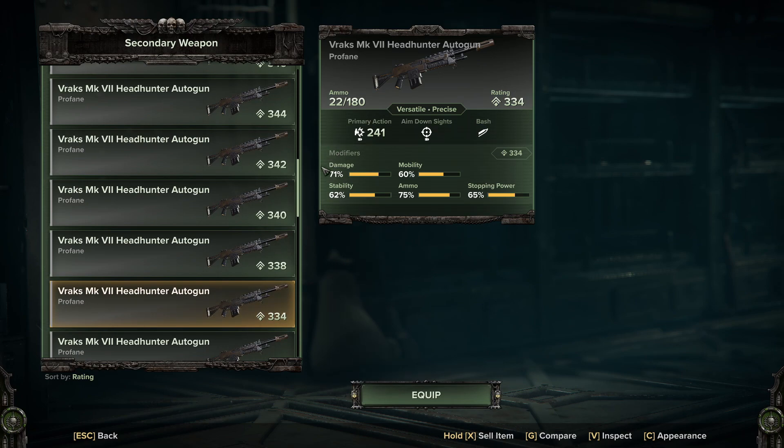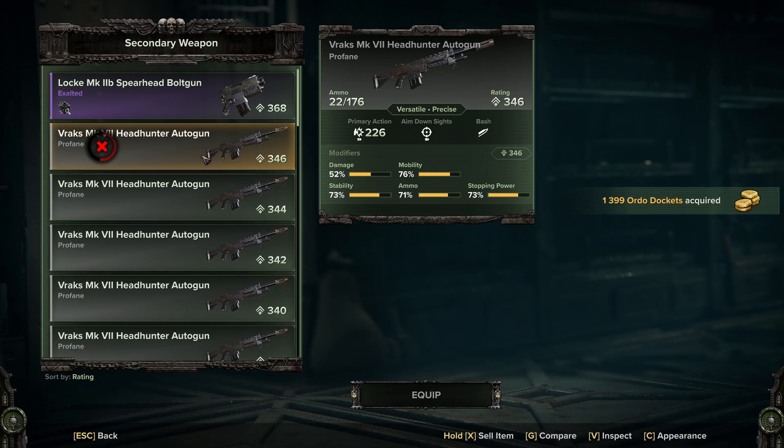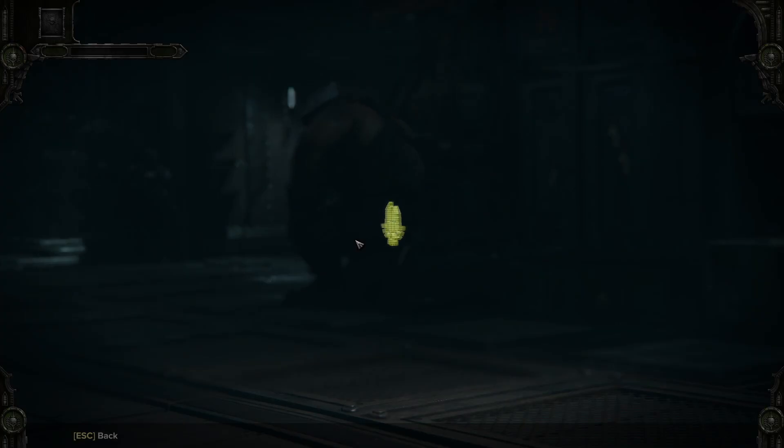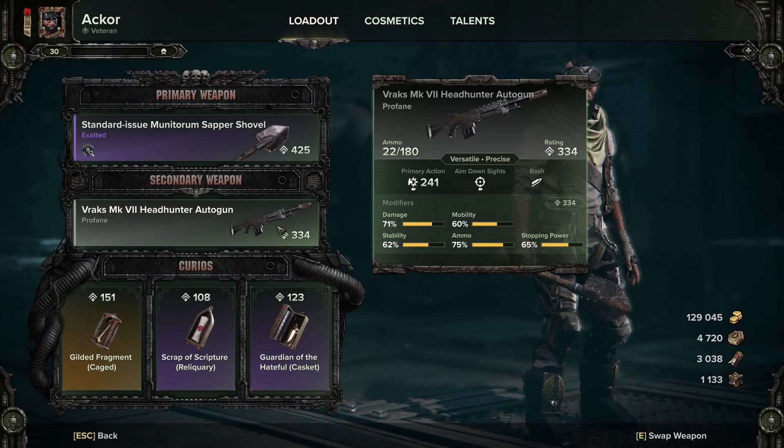My highest rating was 353 but the stats were terrible, all sitting around 60 percent. I'll take this 334 rating weapon with an average of about 65% across all stats, equip it so I know which one I want, then sell the rest - holding down X to sell. I'm spending 9,000 per craft but getting something back when I sell them.